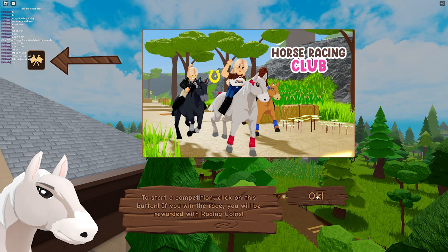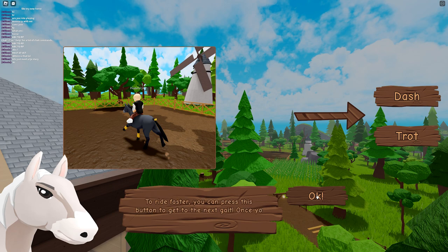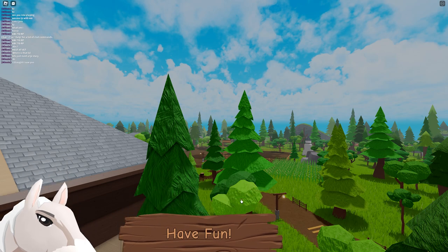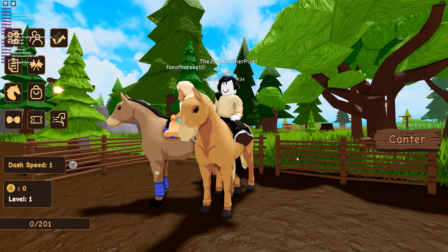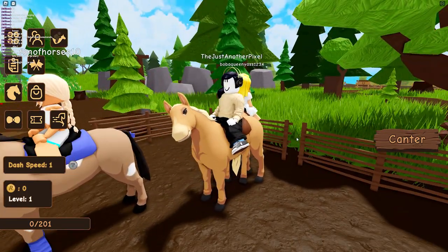If you win the race you'll be rewarded. To ride faster you can press dash or trot to get to the next gate. Once you're galloping you'll have the option to press dash for a boost. Okay - dash to boost! Now I'm a little bit embarrassed of my character.